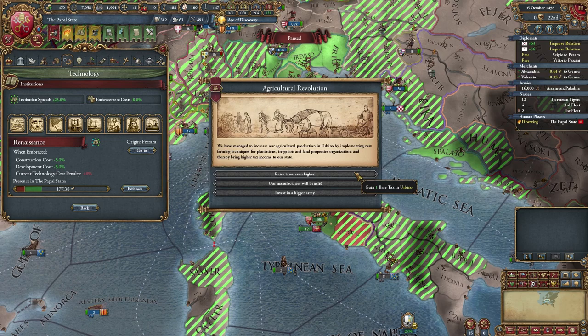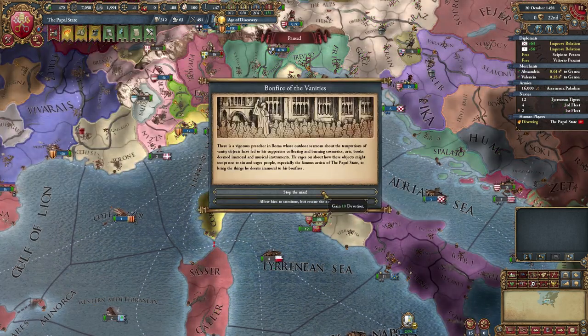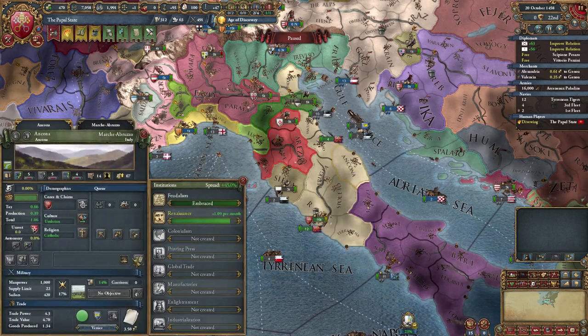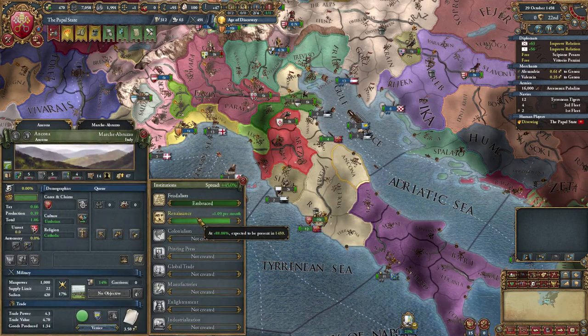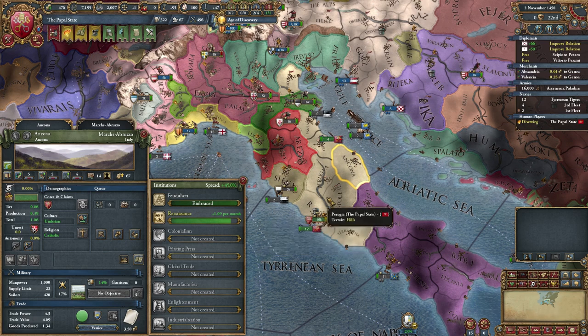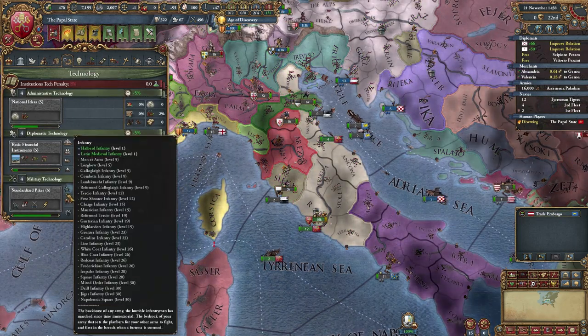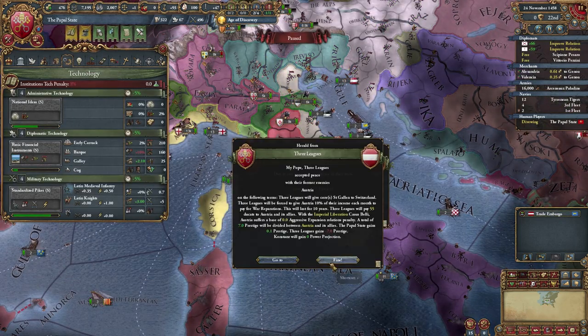Renaissance — 88%, almost just clicked on that. I mean, I want that anyway. Prestige or devotion? Definitely prestige. Just one a month, so yeah — less than a year, around a year — and then we'll grab ourselves the institution. Yeah, that'll be great. Okay, cool.